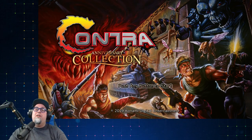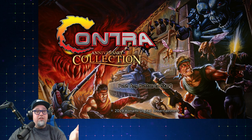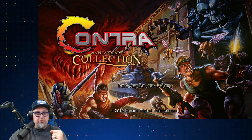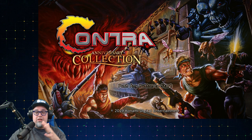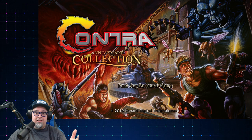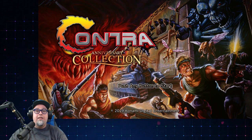So here we go again — just bought another digital download of a Konami compilation of some retro games. I bought the previous one, the Castlevania collection. I was so impressed with that. I had to jump on this Contra Anniversary Collection, just released today — 20 bucks on the Nintendo Switch. With M2 doing the emulation, you know it's a special package. When you load the game up and get that M2 logo splash screen in your face, you know you're in for some quality entertainment.